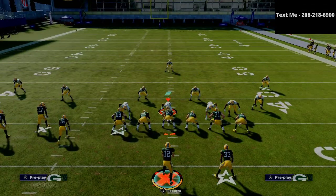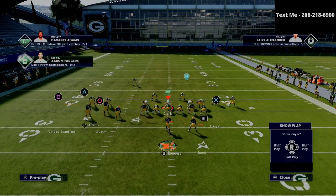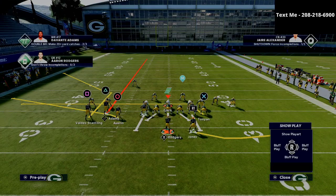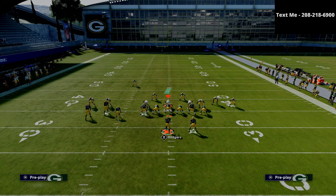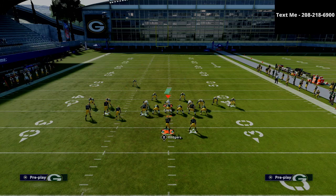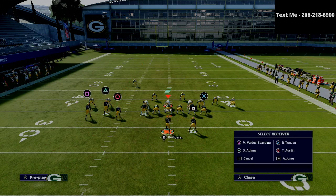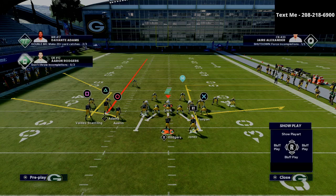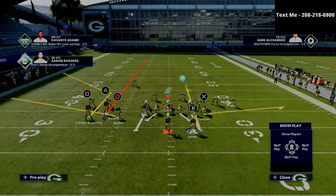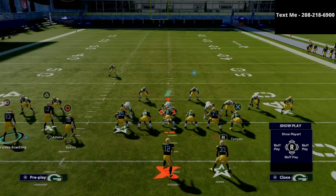So we're talking about the play Mesh today. It's actually really simple how we're going to run this. We're going to put the triangle receiver on a vertical streak route. The tight end — I recommend putting him on a flat route. Then I'm going to put the running back on a smart-routed option route. That's going to allow us to attack the flats on both sides of the field while also maintaining a nice middle route against zone, along with the corner route to the left side.